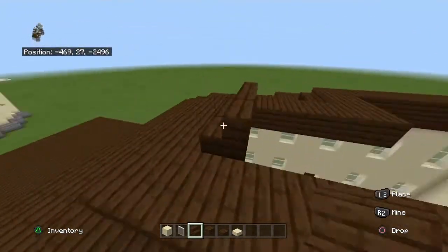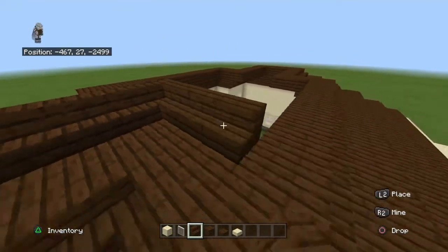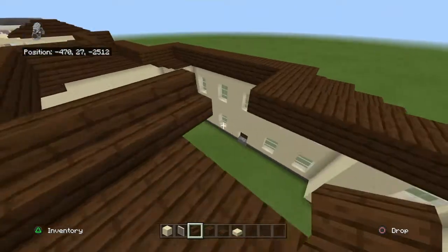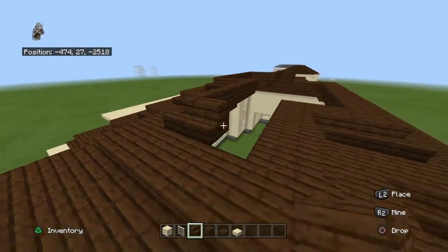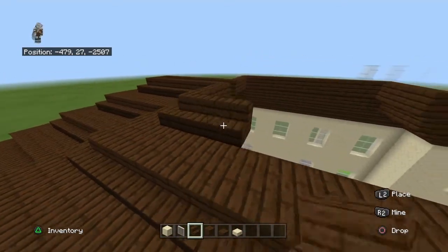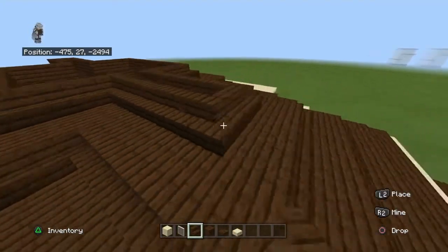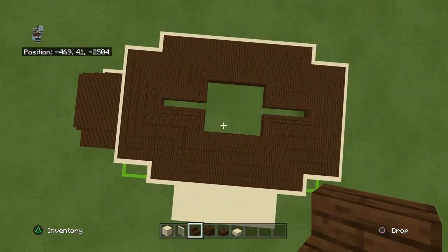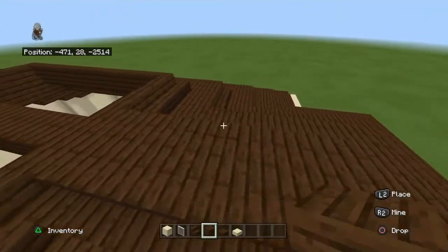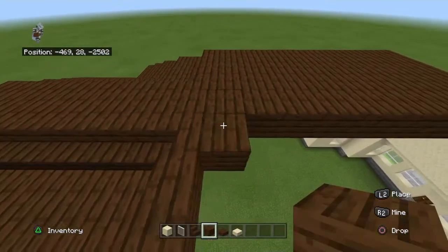See right here where you have three rows available — the dark oak stairs take up two of them, which means you only have one row available directly in the center. Once you hit that point, the rest of your roof just wants to be filled in with dark oak wood planks after you place these stairs. This is your final row.